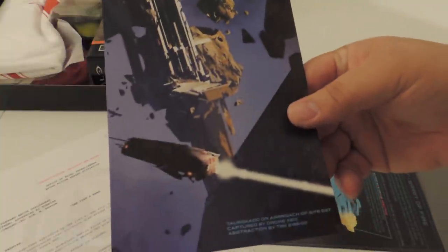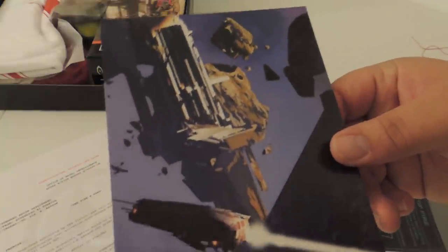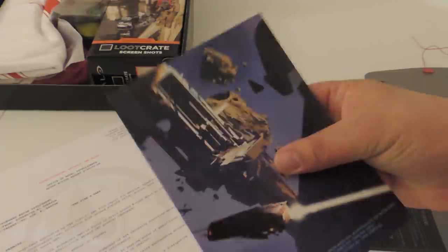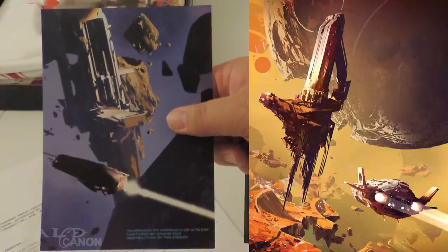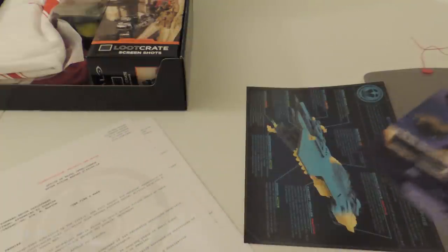What do we got here? This is interesting — it says 'Toro Kado on approach of site 037 captured by drone X61.' I'm wondering if this is supposed to be the Ace of Spades on approach to the debris from Shield World 0459. It kind of does look like the Ace of Spades — I'll see if I can put in an image. It looks like an official ONI thing, so I suppose they could have a drone there. I don't want to spoil some things, but it's possible.